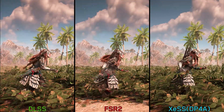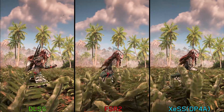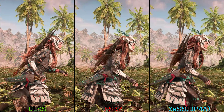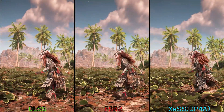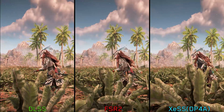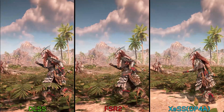Comparing DLSS, XeSS 1.3, and FSR2, DLSS still offers the best image quality. Focusing on the area around Aloy, XeSS retains more detail compared to FSR2, which suffers from typical disocclusion issues. So yes, there are some improvements with XeSS, but it's still not enough — if you are sensitive to aliasing, shimmering, and noise, this new implementation will not change your opinion or encourage you to use XeSS in this game.